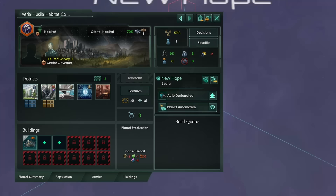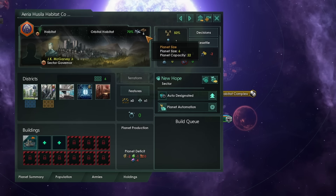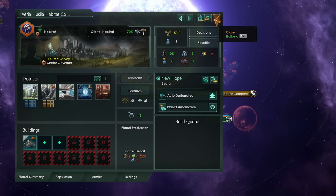I'd recommend you put a habitat central complex in every system you control because they're pretty good. In order to make it bigger, increase the planet size, and unlock some of the other districts we might want to have, we need to take our construction ship and start building orbitals.